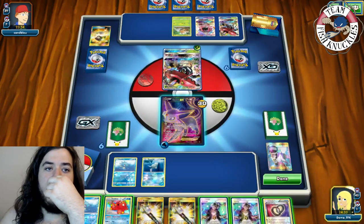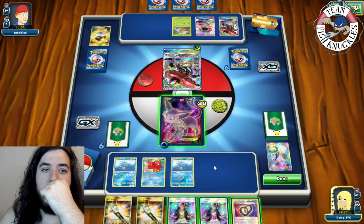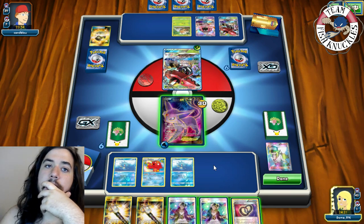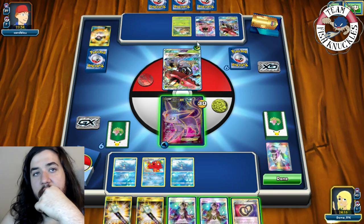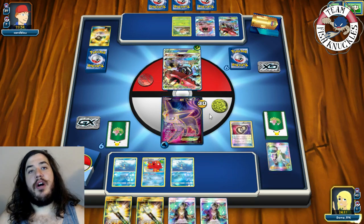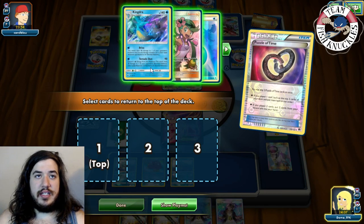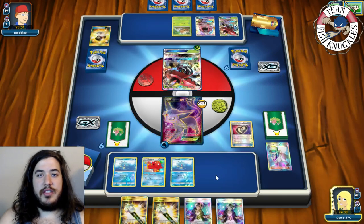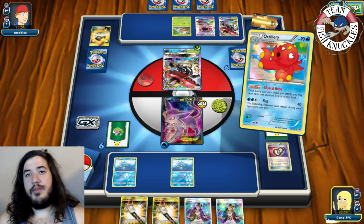Grubbin comes down with Horn Attack for 30 damage. On our turn we top-deck a Guzma, not ideal. We put down an Octillery and a Horsea. We'll use Puzzle of Time to rearrange the top three cards of our deck — not great cards. Put Mallow on top. Then Abyssal Hand for one and Mallow.